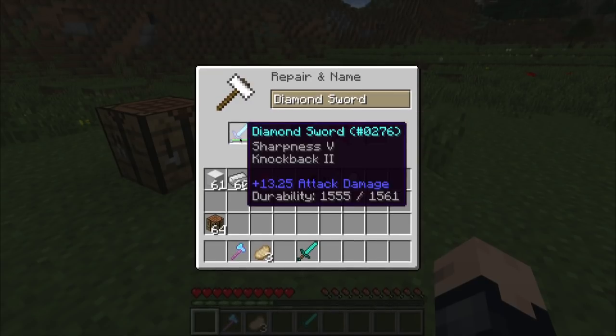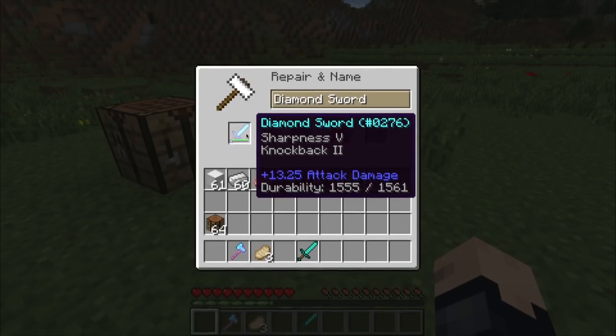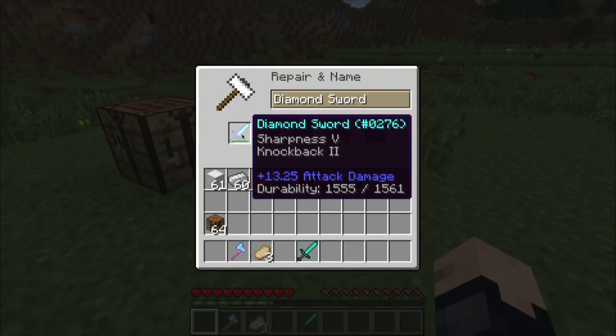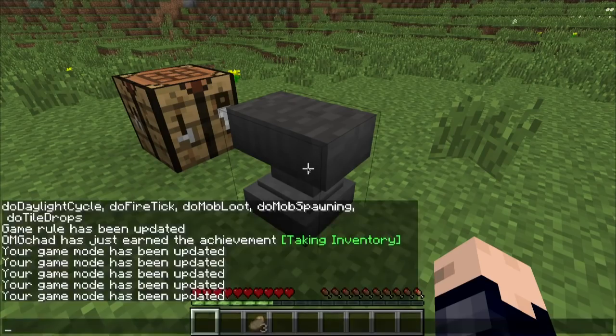Let me touch on some of the basics. First is the prior work penalty: if you've done anything to an item in an anvil before, there will be a two-level prior work penalty added to that item. So let's say I renamed it — that's two levels of work penalty. Let's say I've added two enchantments — that's two more levels. Or I've repaired it before. There is a limit: if an enchantment cost is above 39 enchantment points, when you're in survival you're not able to enchant above that. If you're in creative, you can.